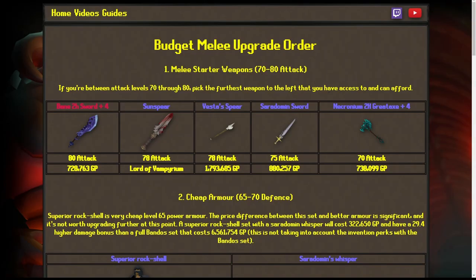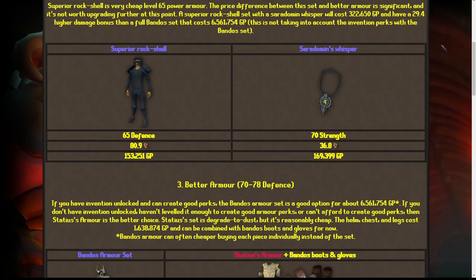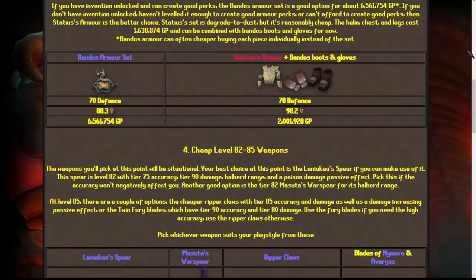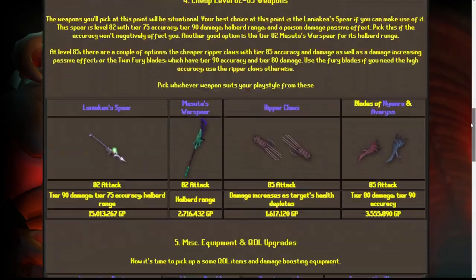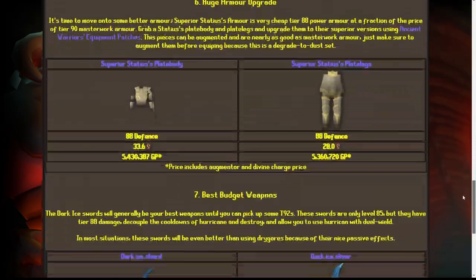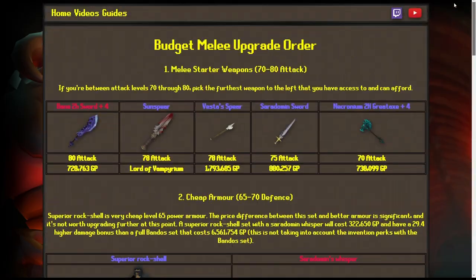I've been working on a website to accompany my guide videos because I feel like a lot of you will take in information easier that way. There's a link down below to the page for this video listing out my recommended upgrade order for melee with live updating prices and wiki links for everything. As new items get released I'll try to keep this link up to date even when this video is not.